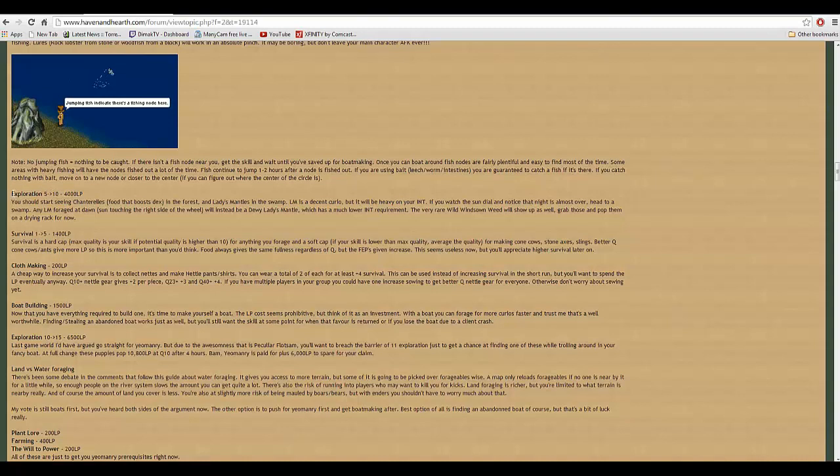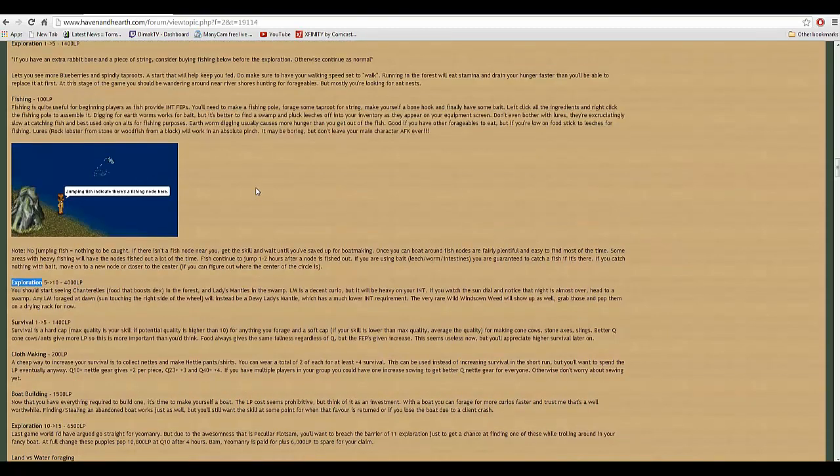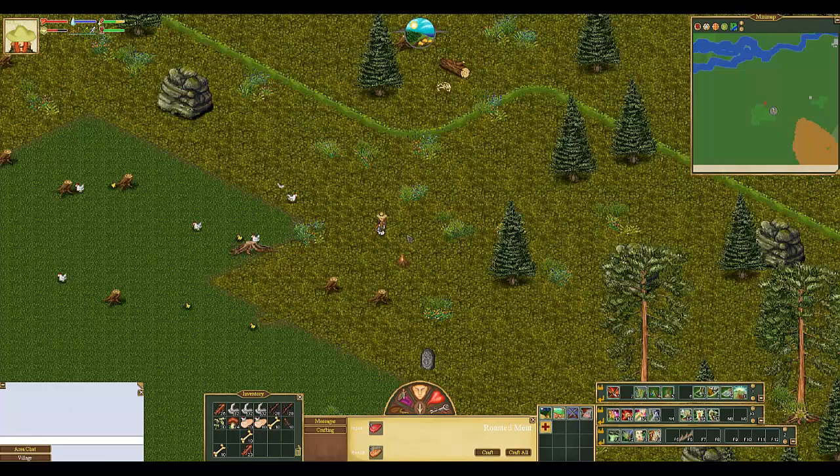Now that might sound silly, and at this point you might be thinking you'd much rather take those 4,000 LPs and spend them to learn metalworking or something else because you think it's really cool. Follow this guide — he's got these steps in here for a reason. Learning exploration from 5 to 10 starts making things appear in the world. That's how your exploration skill works. I'll go over the skills in this episode and I'm going to go over food also.